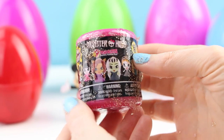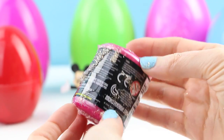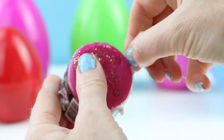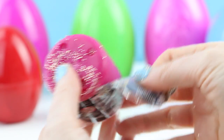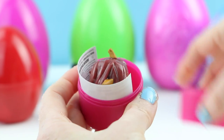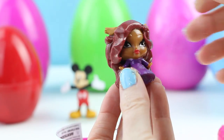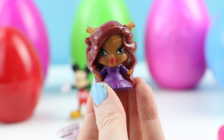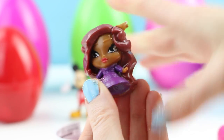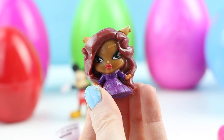The toy surprise this time is a Monster High Fashem Series 1. There's still slime all over this — how am I going to open it? We have Claudine Wolf. I don't have this one yet. Aren't they so nicely detailed? They're so tiny and yet you can totally tell who they are. They are a little bit squishy — more firm than the regular Mashems or Fashems.